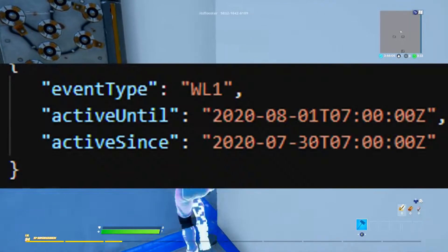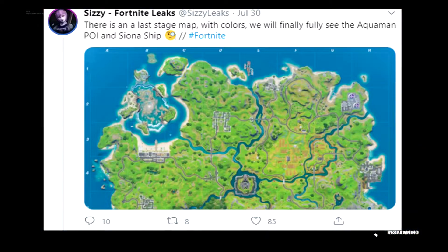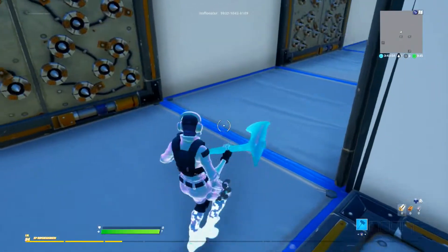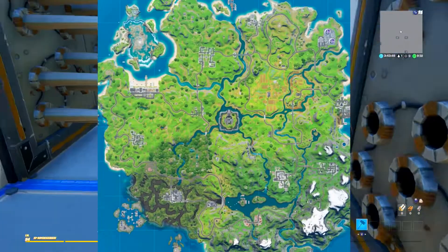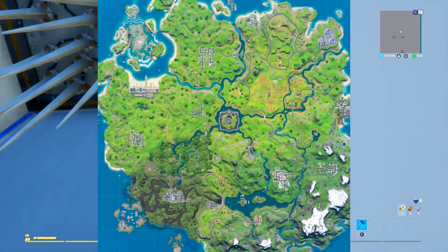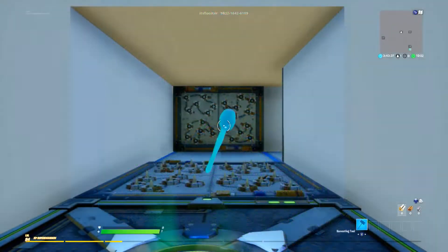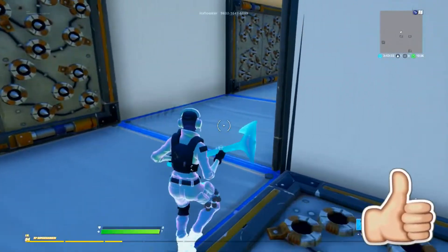On August 1st, which is tomorrow, we're going to be seeing the brand new Aquaman POI — the water level will drop again and also the new ship, which is crazy. Look how cool the map looks right now — it's back to normal, and I cannot wait to hop into some Fortnite tomorrow after work. In the full map image you can see Slurpy Swamp is fully back, Weeping Woods is back to normal, Dirty Docks is back to normal, Craggy Cliffs — everything is back to normal including Sweaty Sands.